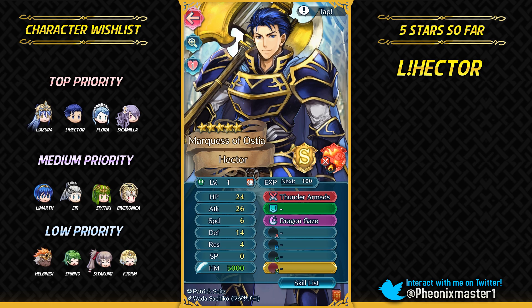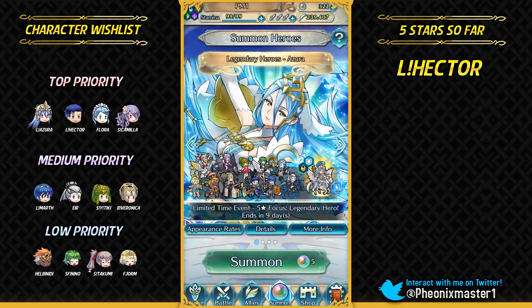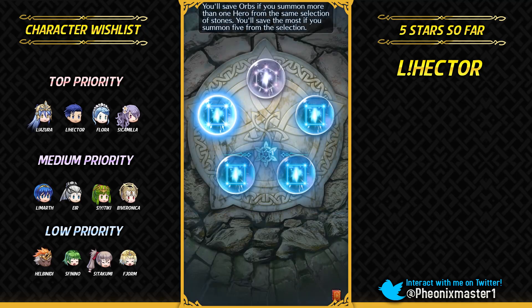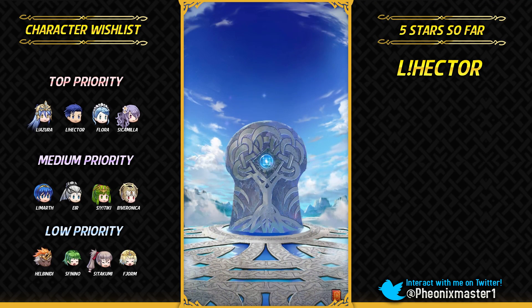Legendary Heroes can be pretty useful upon merging, especially someone like Hector who's really good and has high BST. I really wish they had more rotation units in arena because it would just give more value to these Legendary Heroes — they'd be able to appear more often in rotation. Honestly, I'm really excited for that Boons and Banes feature.